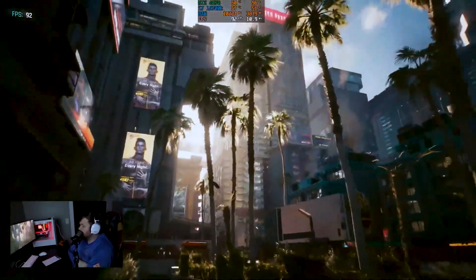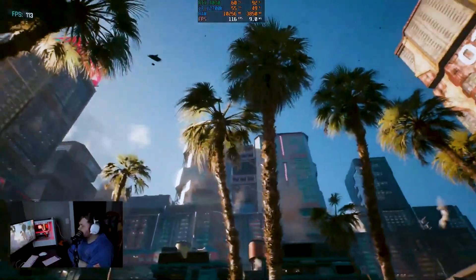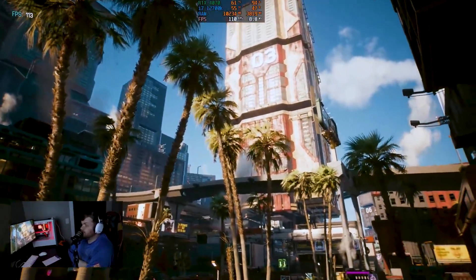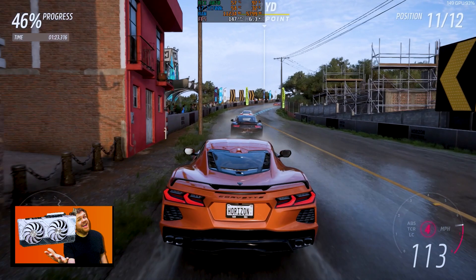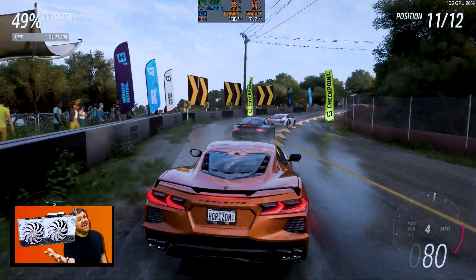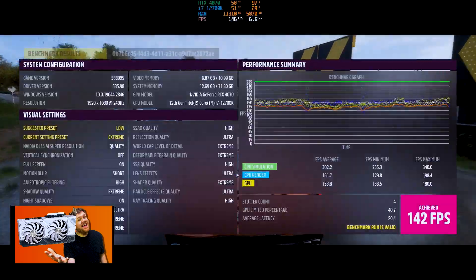We ran a few built-in benchmarks to see how it would do with some ray tracing on popular games. Starting with Cyberpunk 2077, we put it on the highest preset ray tracing settings possible — with DLSS, because we paid for it — and it got right at 100 FPS. In our last benchmark, we ran Forza Horizon 5's built-in benchmark with all the ray tracing settings, everything on Ultra or Extreme, and we came out with 142 FPS.